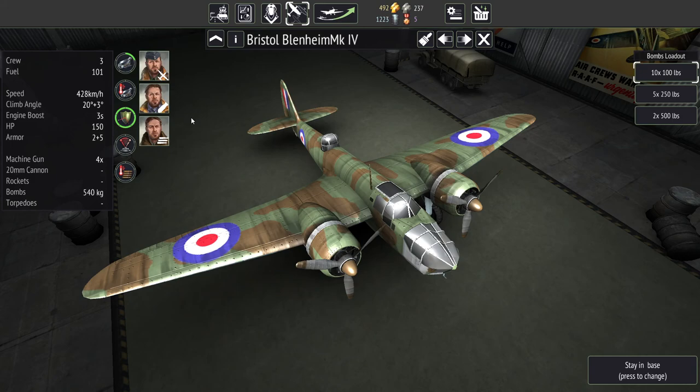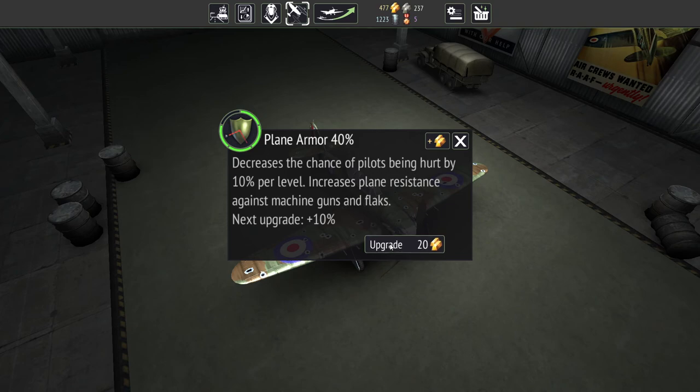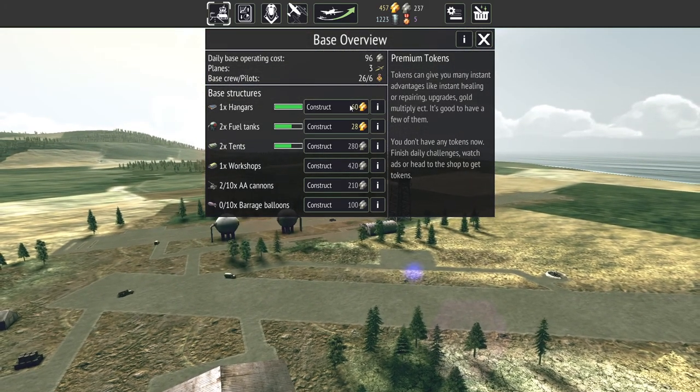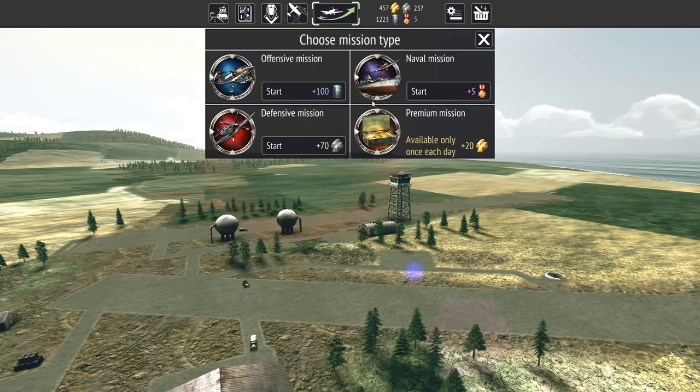We're going to upgrade the armor all the way — hopefully that will reduce repair costs, because that's been kind of the limiting factor so far. The plane is damaged, so we can't repair it right now. Let's see if we can make another hangar. We want a workshop — 420 gold. We'll have to save up more gold or silver.